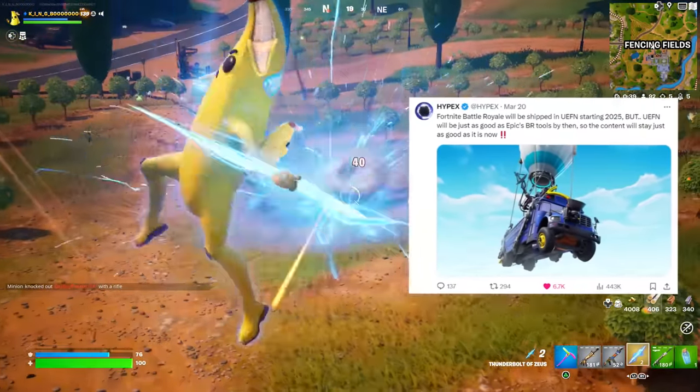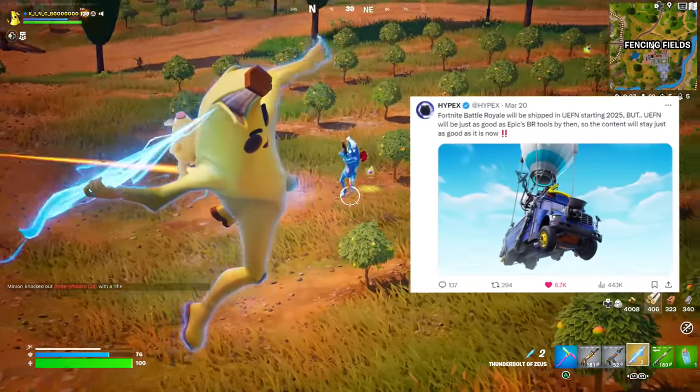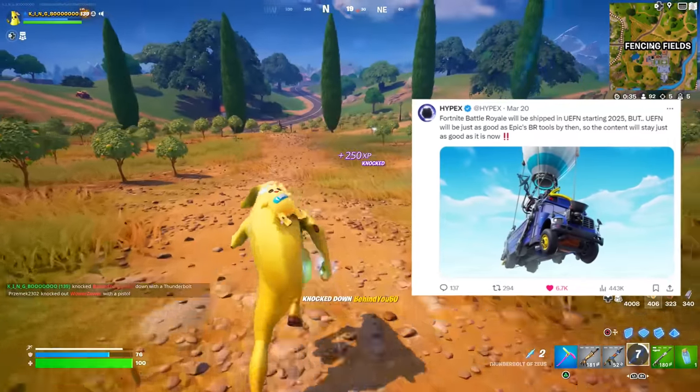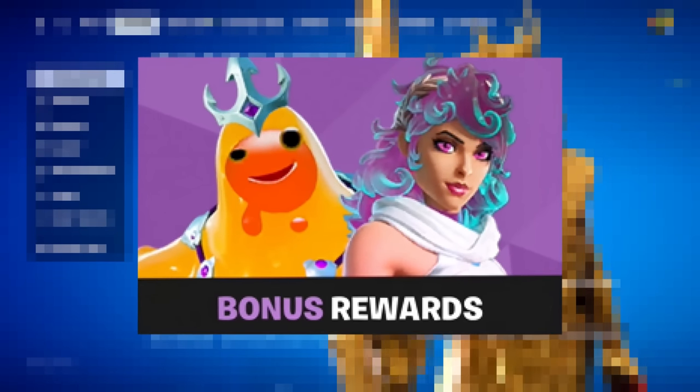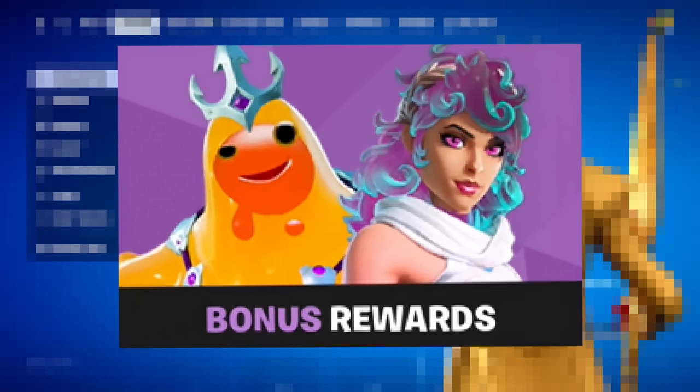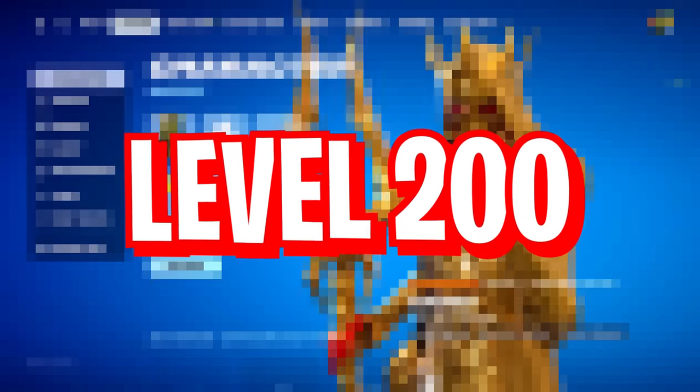As stated by Hypex, to summarize, the UEFN tools will be just as good as what the Epic devs are using right now in 2024. Now let's talk Super Styles, as this is ultimately what's worth grinding for in Season 2 — especially at the midpoint of each season — to get to level 200 and unlock everything.